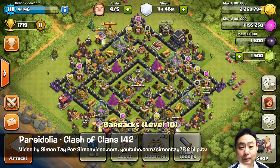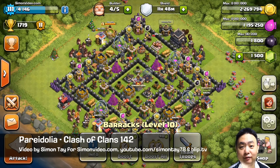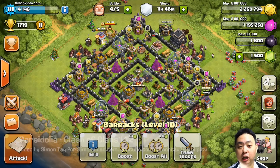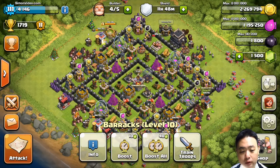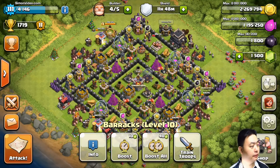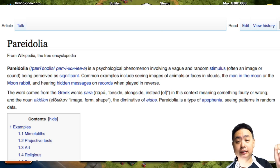Hey guys, welcome to another video for simonsvideo.com. My name is Simon Tay, and today I'm going to do another Clash of Clans episode — episode 142 — on pareidolia. What does pareidolia mean? If you google it, pareidolia, which I'll put in the description below, it is a psychological phenomenon involving a vague and random stimulus.